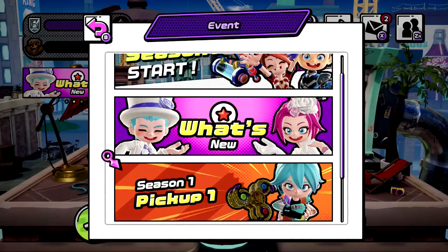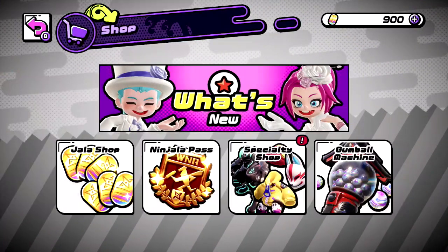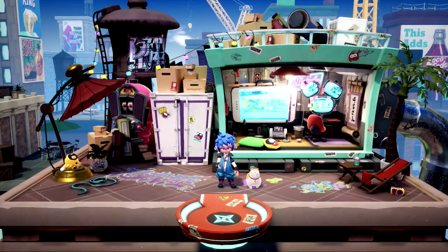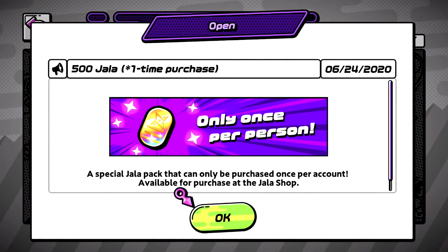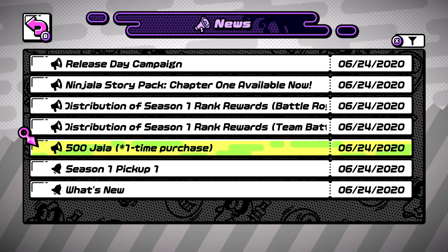So basically, I only used my gold points for this. It was only once per person — it gave you $500. I don't have any more because I already bought it. So it should be in the chat right here: $500, one-time purchase. You only buy it once. $1. I used my gold points for that.